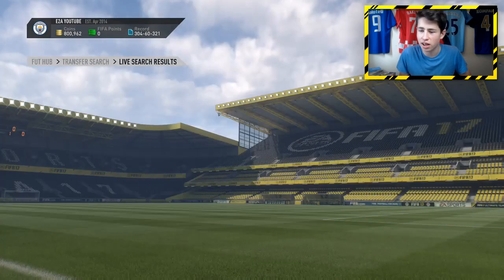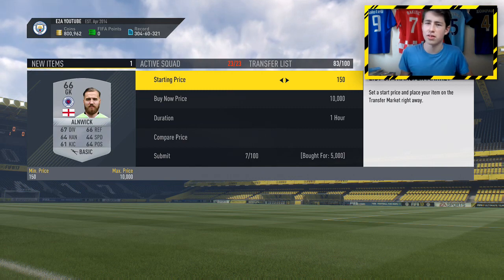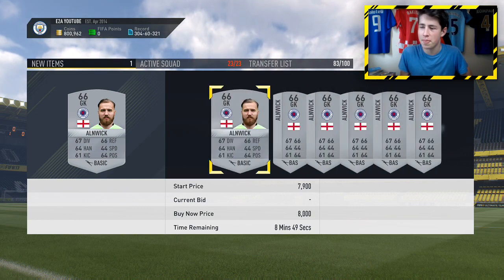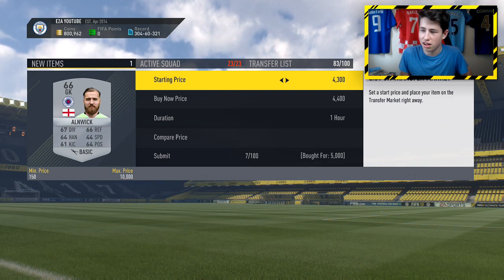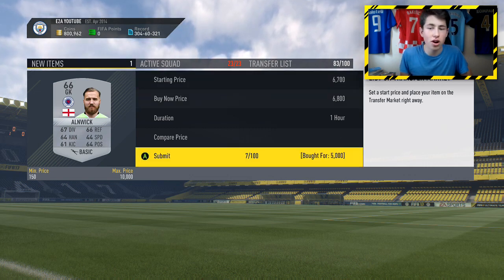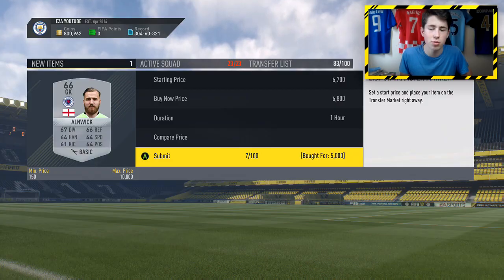5,000 coins there for an Alnwick — and to add to all the background noise, there's an ice cream van outside my house. This guy goes for like 7,000, so I got him for 5,000 and I'll list him for 6.8k. That's going to be around 1,500 coins profit. Not too bad at all. I'll list that up and let's move on to the third sniping filter.